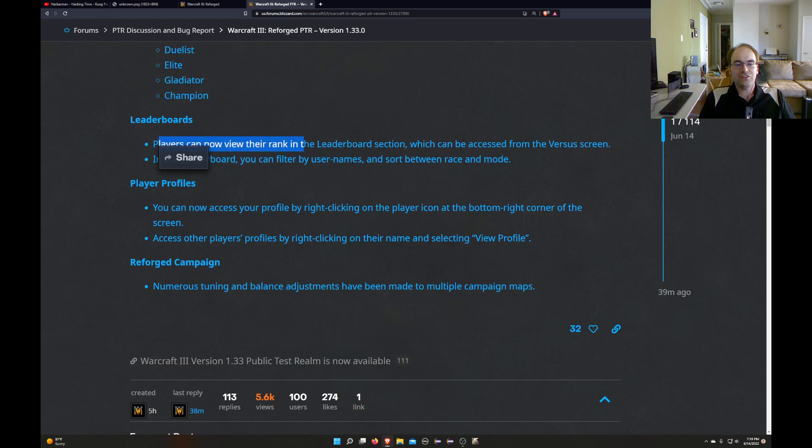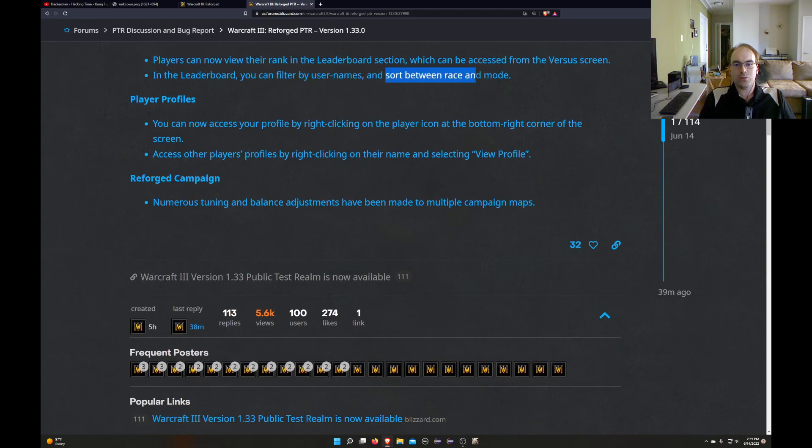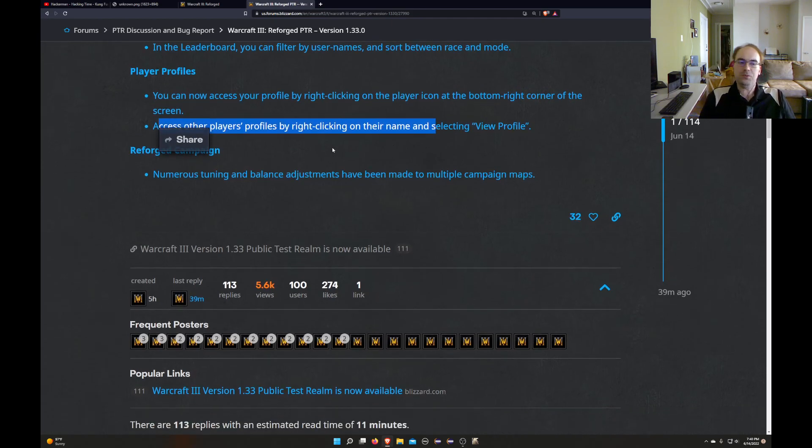Leaderboards: players can now view their rank in the leaderboard section, which can be accessed from the versus screen. In the leaderboard, you can filter by usernames and sort between race and mode. Player profiles: you can now access your profile by right-clicking on the player icon at the bottom right corner of the screen, or access other players' profiles by right-clicking on their name and selecting View Profile.